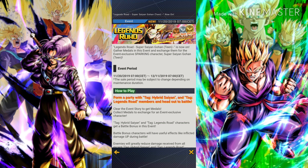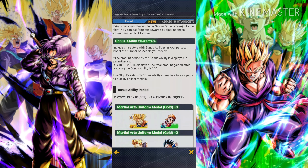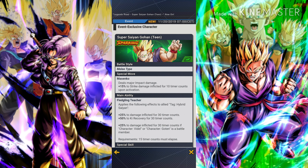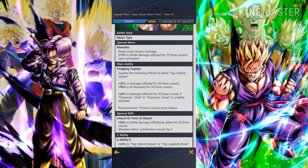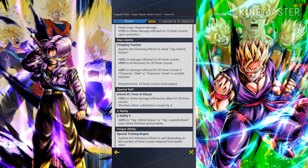Team Gohan works exactly the same as any Legends Road character, so I'm not going to explain a lot here. The only thing we are going to look at is Gohan's abilities — whether he is useful or not. His special move is pretty disappointing; it is again the same single-hit move. His main ability applies the following effects to allied tag Hybrid Saiyan: plus 25% to damage inflicted for 30 timer counts, which is really nice.